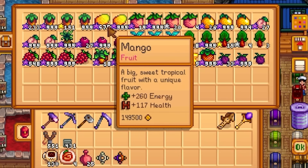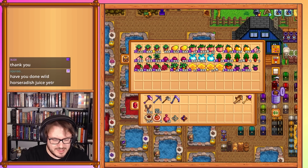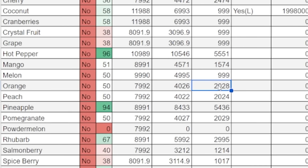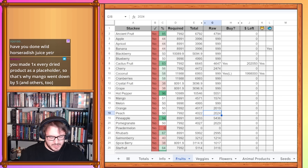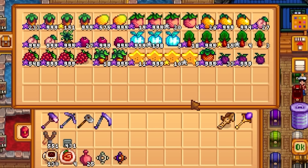Mango is at 1,574 — it went down by just a tiny amount, maybe I miscounted last time. Melon should be done, so I'm going to write that down and mark it at 999. Orange is at 2,019 — they dropped a little because I had to use them for the raccoon quests. Peach is at 2,025, went up by one. Pomegranate is 2,025 as well.